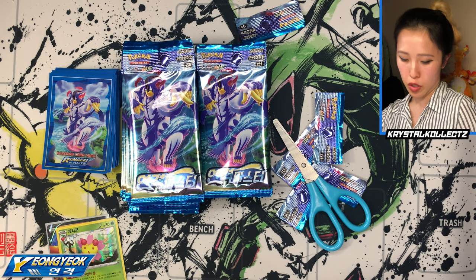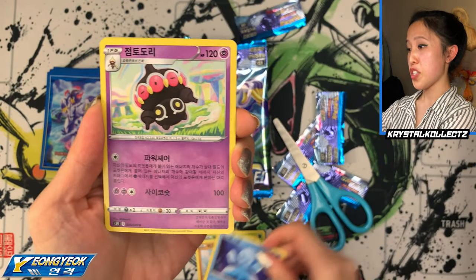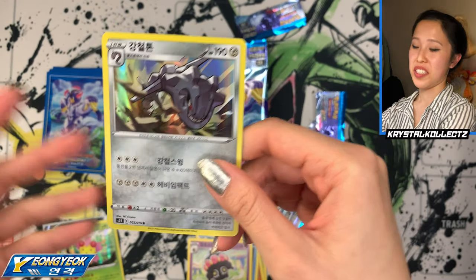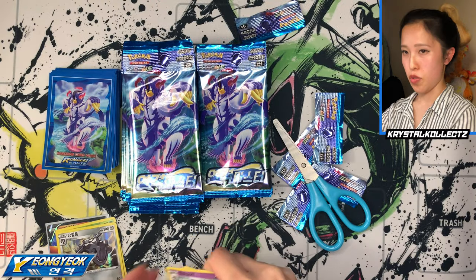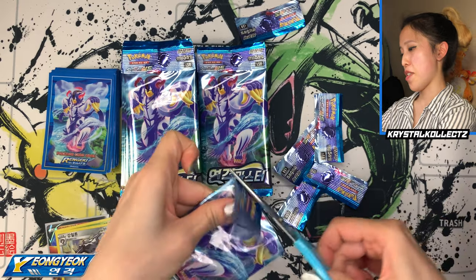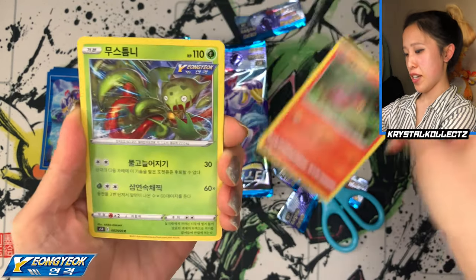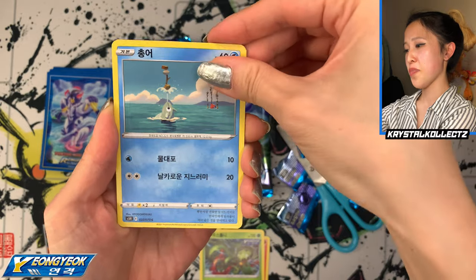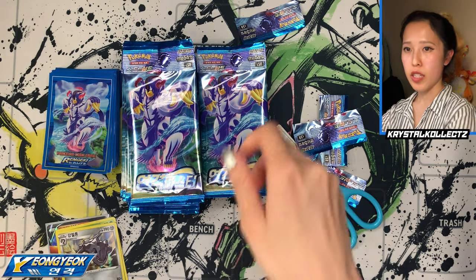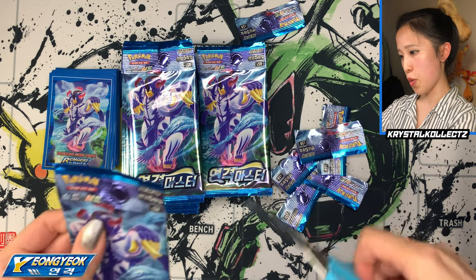The set is S5R, and as you can see on screen, Ilgyok will be S5I. We have Frillish, Claydol, and Gangchulton — also known as Delibird in English. I like saying the Korean name, it's very nice. The holographic looks so nice! I feel the pull rates are more generous compared to Battle Styles in English — every other pack seems to have something, whether it's a holo, a V card, or a VMAX card. That's how Asian pull rates tend to differ from those in the US or Europe.